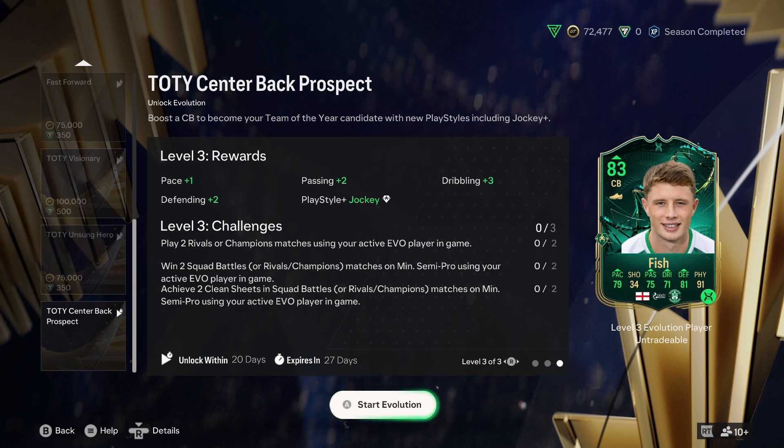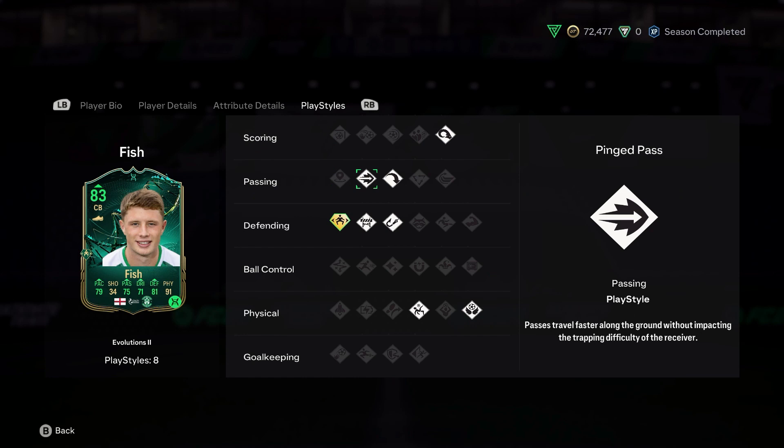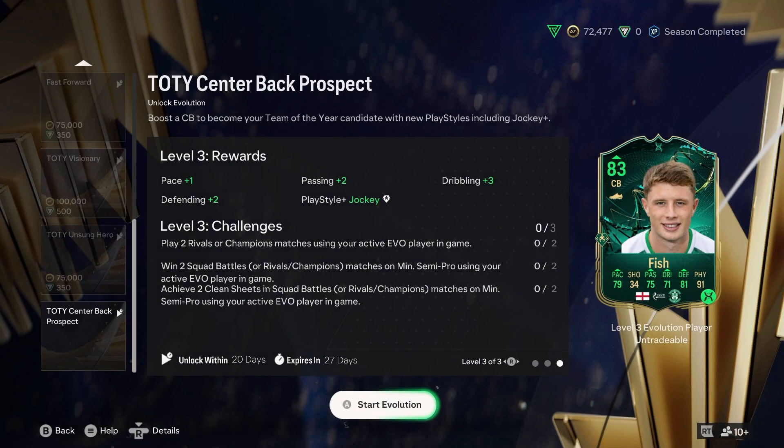So you get the jockey style plus. In the end he will have 74 acceleration, 83 sprint speed - not the most ideal, but we can work with it. 81 defending and 91 physical - his physical is just on the cusp and really helps him out. His short passing and long passing is what we like to see. Dribbling is not great, but hey-ho. It now means he has powerheader, long ball pass, ping pass, jockey plus, block, intercept, acrobatic and aerial. It helps the Hibs RTG immensely.